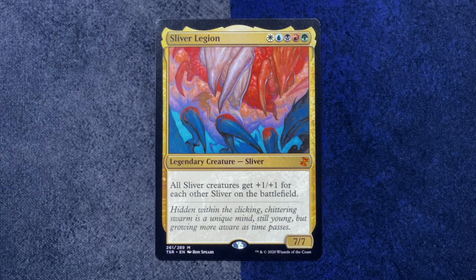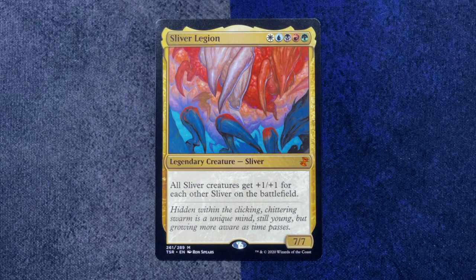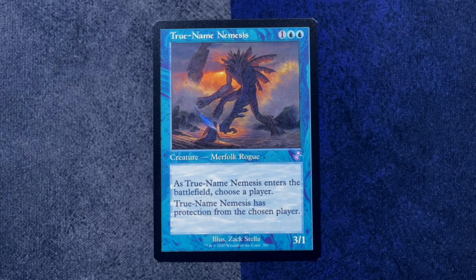Another Dreamstalker. Stay away from me. You mean the same Dreamstalker — again and again, over and over. Speaking of slivers, I just heard the chitter of the slivers, meaning it's too late — it's the Sliver Legion. There's your commander for the sliver deck. All the slivers get plus one, plus one for each other sliver on the battlefield. The flavor text: hidden within the clicking chittering swarm is a unique mind, still young but growing more aware as time passes. So canonically they click and chitter. And our throwback: a little friend by the name of True Name Nemesis. When your opponent beats you with a True Name Nemesis, their card can look especially swag while doing so.